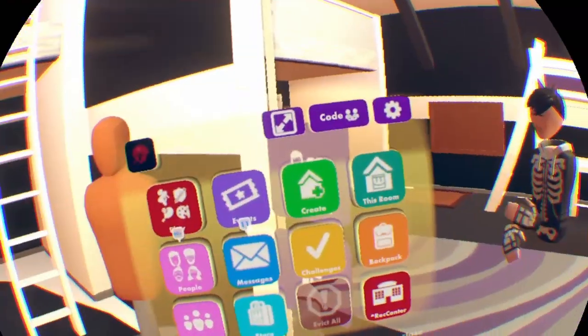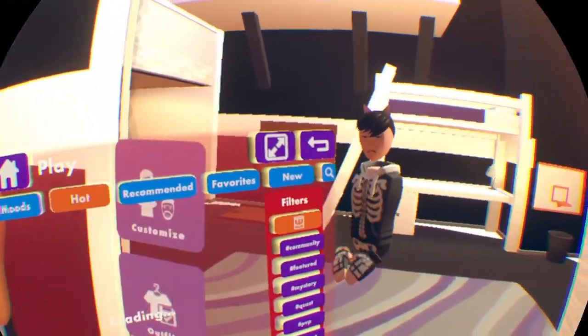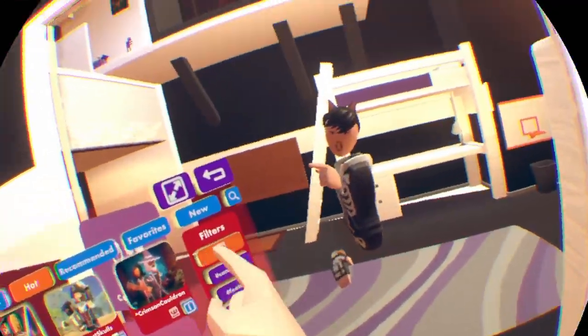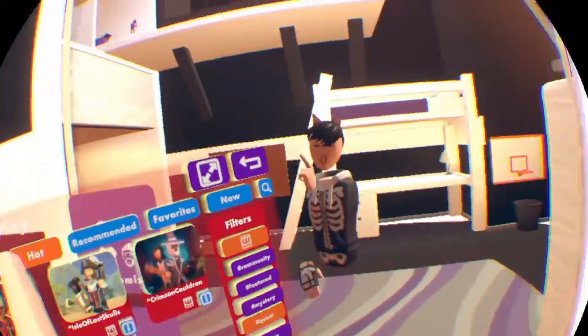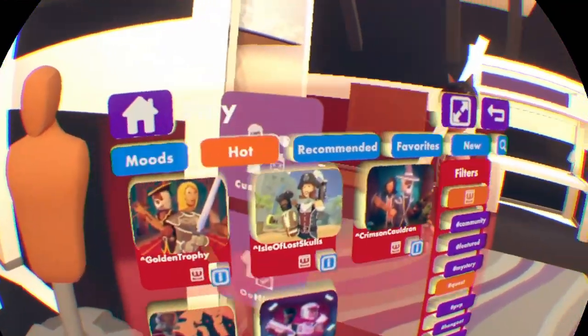So what we're gonna do first is pick any quest. Go on Play, go on Hot, then go on Quest — and also make sure you have Rec Room, that's a bit obvious. So you're gonna see all the quests. What we're actually gonna do is go and pick Golden Trophy because Golden Trophy is the easiest, so let's go.